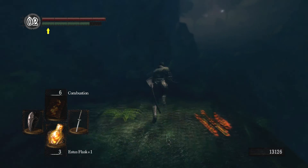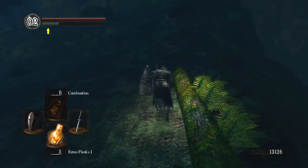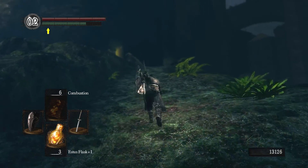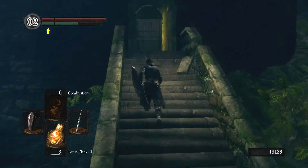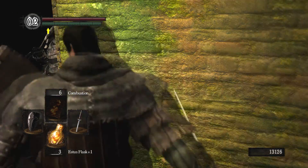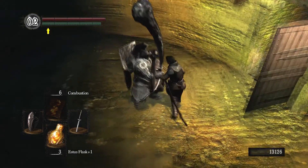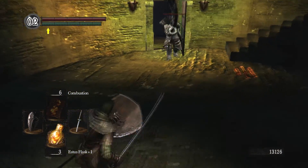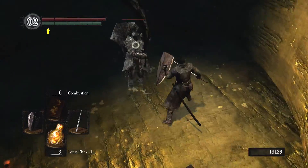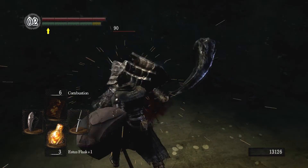We're going to take out our sword and stab Havel in the back, then Homeward Bone back to Firelink and head down into the depths finally. All this preparation. I always have this sort of character build plan and scavenger hunts when I start off. There's Havel right there. We're just circling Havel, waiting for him to make the first attack. And he does — and we just backstab. Easy peasy, lemon squeezy.